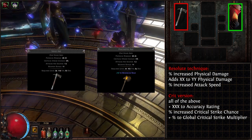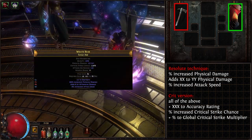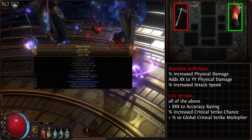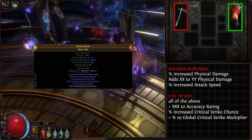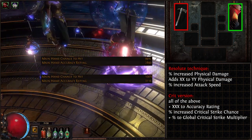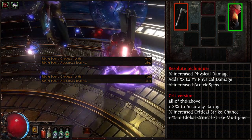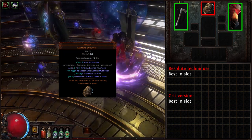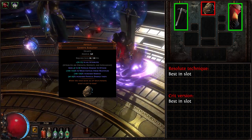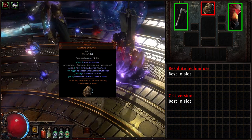Here's where differences between Resolute Technique and Endgame Crit version start. For the starter Resolute Technique version, only mods you need are % increased physical damage, flat physical damage, and attack speed. For the Crit version, we will be adding accuracy, critical strike chance, and critical strike multiplier to our axe. At level 95, a total of 3000 accuracy is required to have 100% hit chance for the Crit version, which we will be getting from our axe, jewelry, and gloves. Next is our helmet. Both versions use a cheap Abyssus Unique Helmet. In exchange for massive increase of physical damage taken, we get a good chunk of attributes, armor, the biggest single-item melee Crit multiplier, and added flat physical damage to attacks.